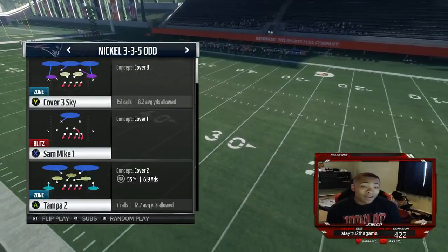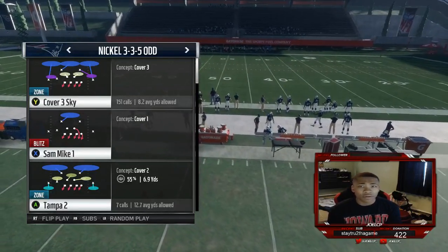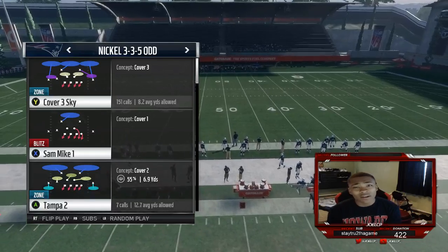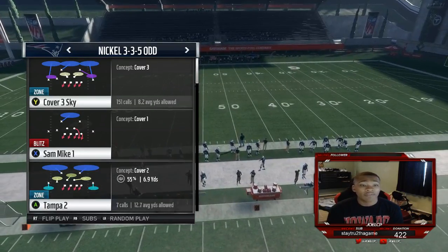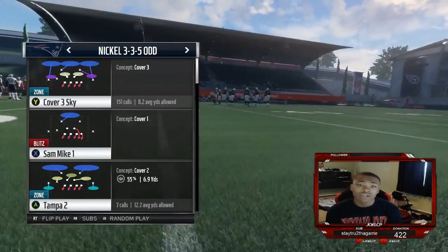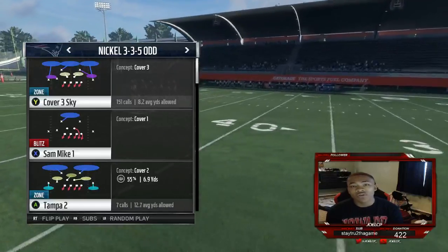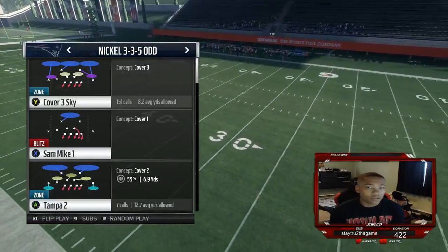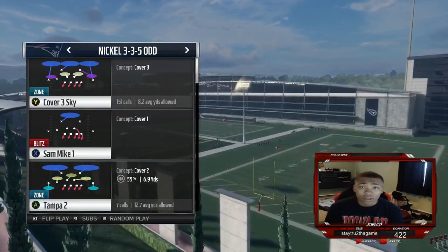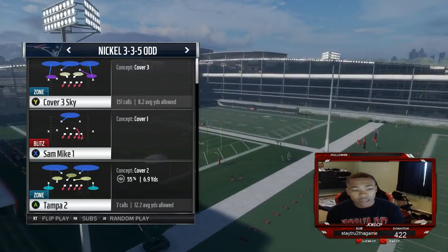What's up everybody? It's your boy Josie P back here today and today I'm gonna be showing you guys some lockdown split close defense to stop the ramp, the wham, the stretch, the tight end angle, the bench, all that annoying shit. I know you guys have been running that a lot. I feel like it's the most popular formation I've ran into besides split close and I already did a video on that. This is video number two in the lockdown series of how to lock down the most popular formations you'll see in Madden head to head or just in general.